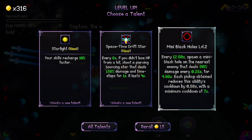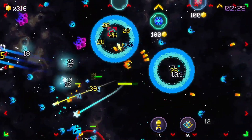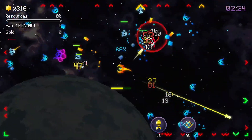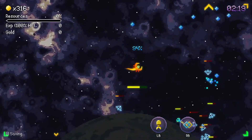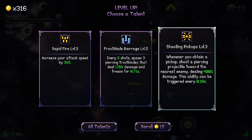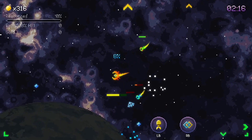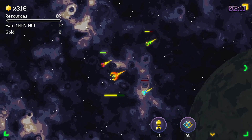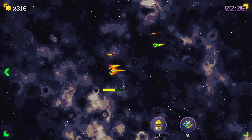More black holes. Avoid, avoid, avoid. Level up — attack speed by 40% again. I see a planet over here, two over there too. Go up to this one first — it's bigger.